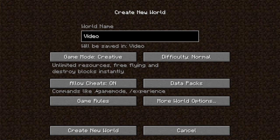So if you want to allow cheats, you can just click on it — I'll put them on. The data packs: that's if you want to add special things to your world. I will also be talking about that in another video.